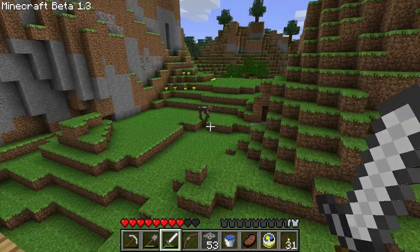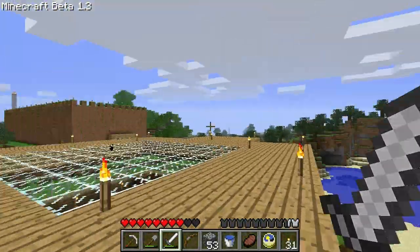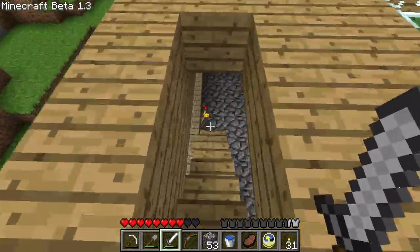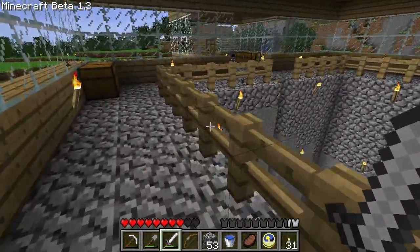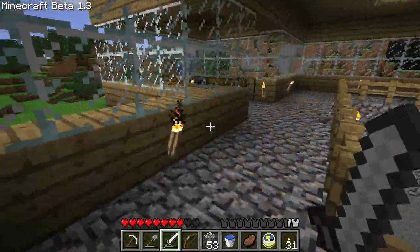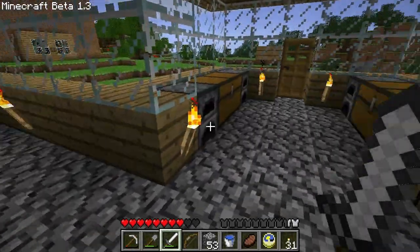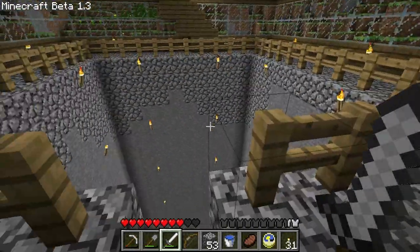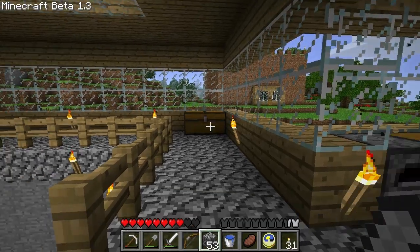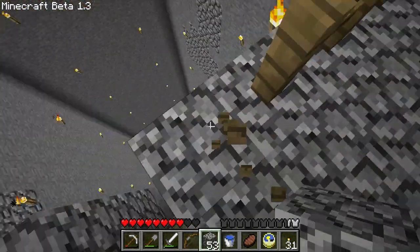Another thing that kind of bothers me: this is no longer safe because spiders can climb up walls. Although realistic, that's troublesome. The dirt fort's no longer safe either, but it's safe enough because a spider will probably just run into the fence. That's also a big leap for him to make as well. I've got a lot of stuff to do before I even bother with the nether. Let us beat down this fence.